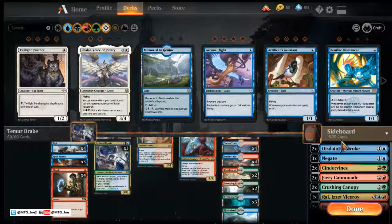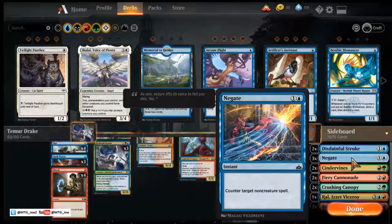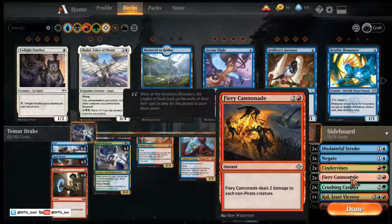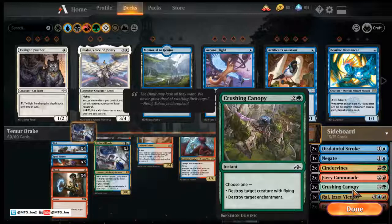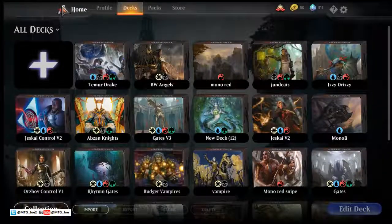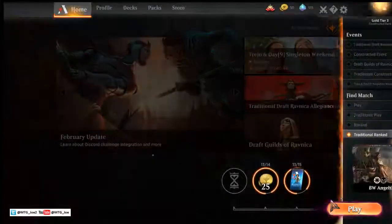Out of the sideboard, we have two Disdainful Stroke, three Negate for the control matchups, two Cinder Vines — which is a nice addition especially against Nexus decks that try to loop. Two Fiery Cannonades against more Weenie-style decks. Two Crushing Canopies, which is good for the mirror, Lyra decks, or anything with enchantments — the deck has a hard time dealing with enchantments. One Ral and two Bane Fires. This will be the first time taking the deck out for a spin, so we'll see how it plays out.